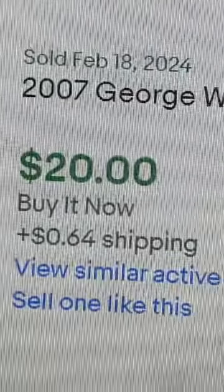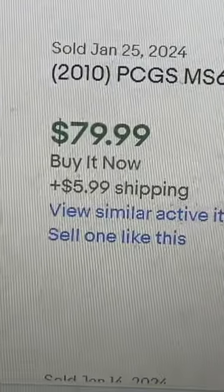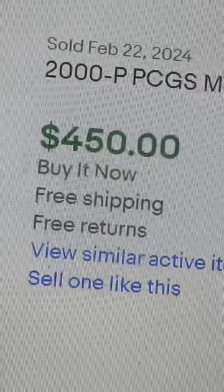For the presidential dollars, look at the rim — it actually says 'In God We Trust' on the rim. Even those sell for $20 not even certified, but graded they can go for $80. There's another one for $80, and the wounded eagle that I showed you before sells for $450 to $550.